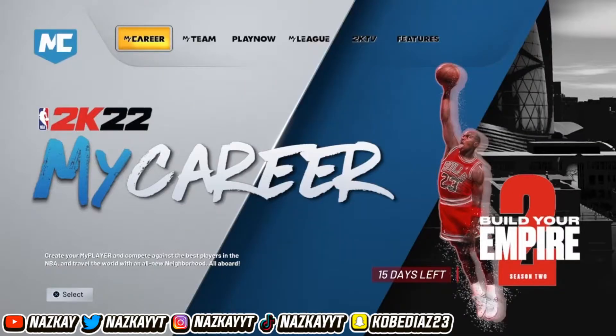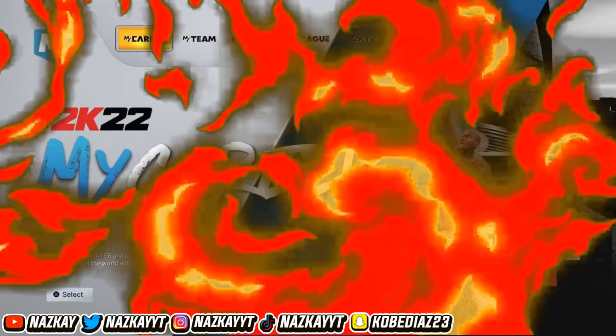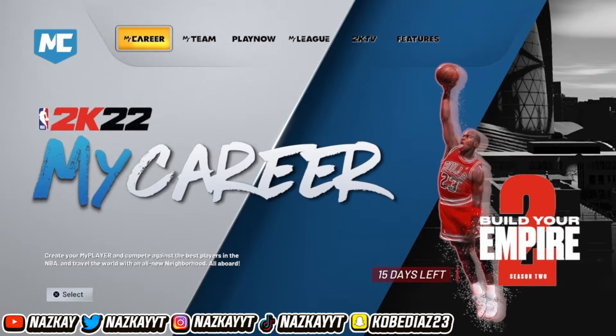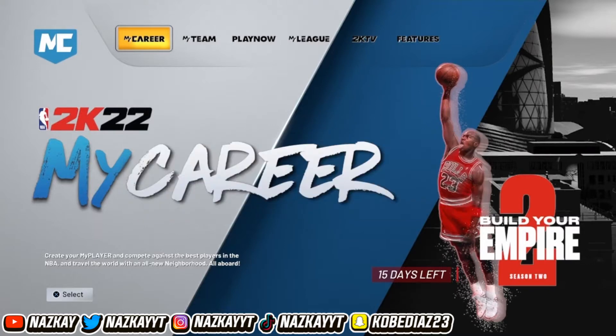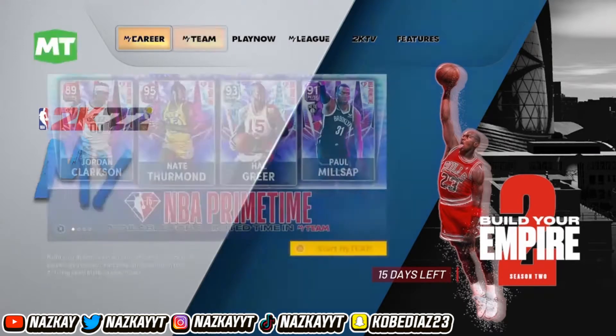Yo, what is up YouTube, it is your boy Naske. I am back with another BANG video. As you can see by the thumbnail and the title, I'm going to be showing you guys how to make the Jordan 1 Red Chicagos. Before we even start this video, if y'all can drop a like, subscribe, and turn on notifications — we need to hit that big 6K milestone. But other than that, let's get right to it.